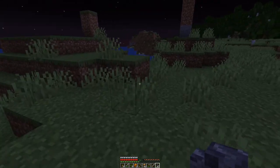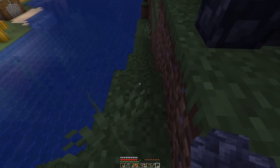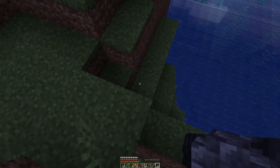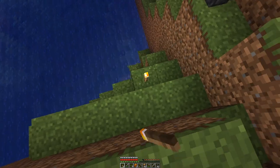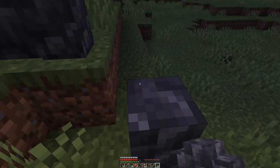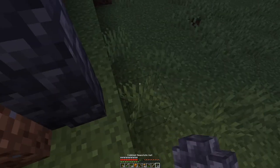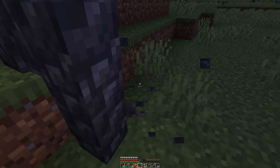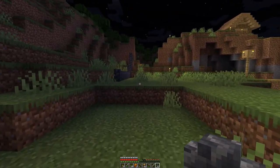Where do I want to go? Then we can light up this area, and then we can collect the arrows and bones from the bone donors, also known as skeletons.